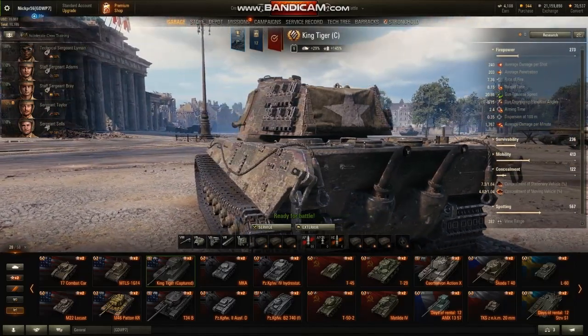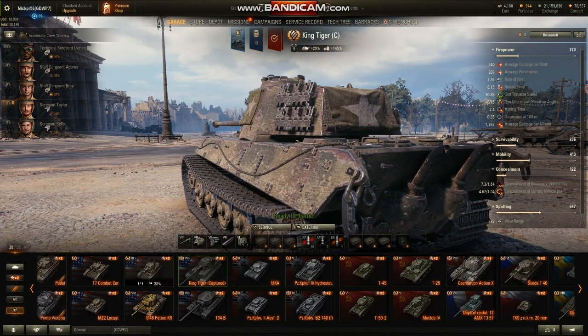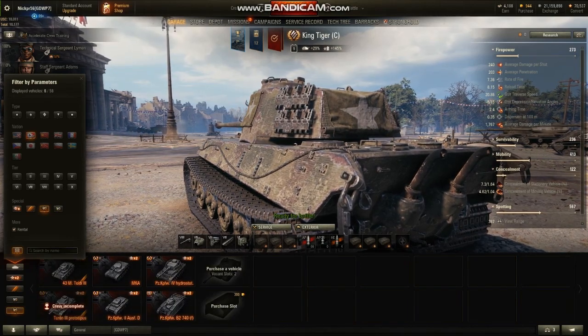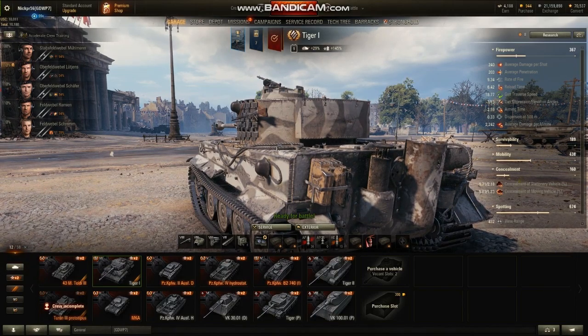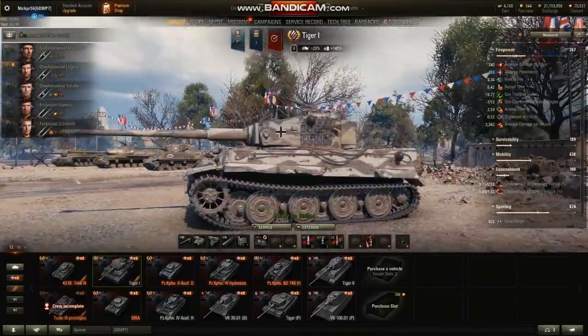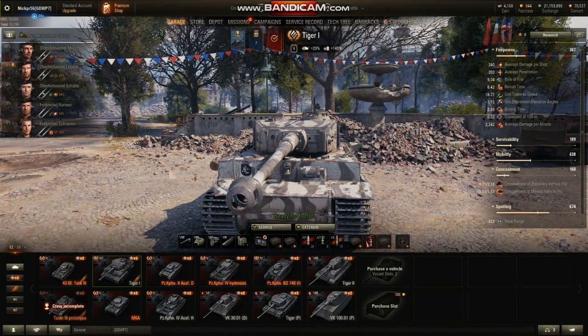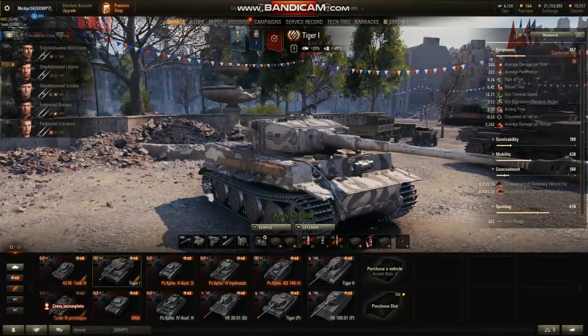It is the KWK-43 — the second gun on the Tiger I. It's an amazingly good gun: good for long range, precise, not rapid fire, but you are shooting at about 9 rounds a minute, so that's pretty fast for a heavy tank. And it's incredibly accurate. I love it.